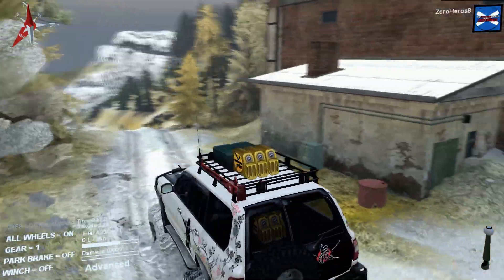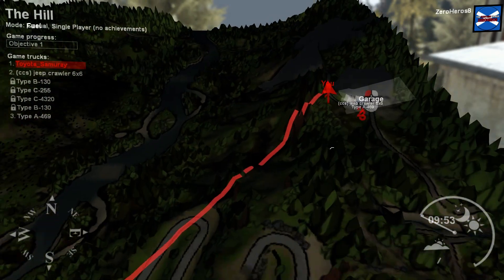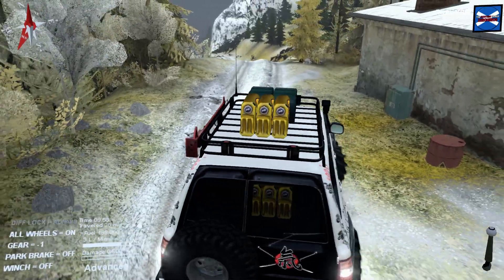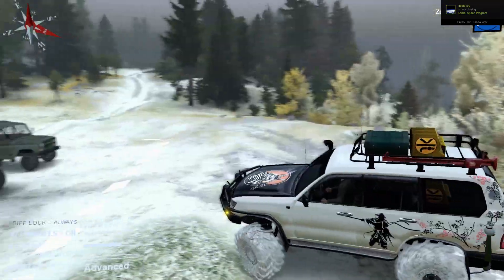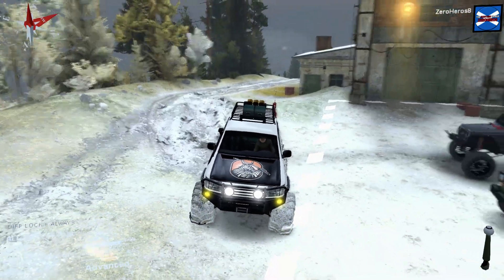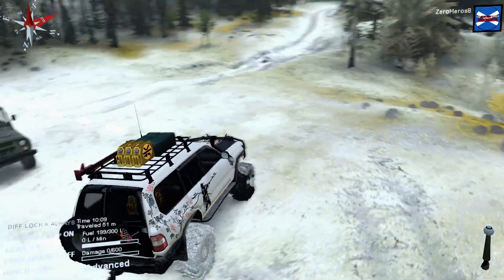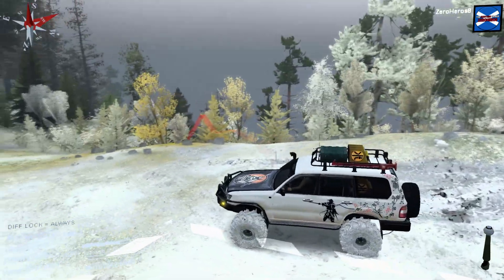I can't actually see the red line so I will have to open my map sometimes just in case I get lost. By the way, these are some mods I installed - not that green truck but this truck I'm driving and that big truck jeep over there. If you want them I'll leave the mod link in the description down below. Without further ado, let's get started.